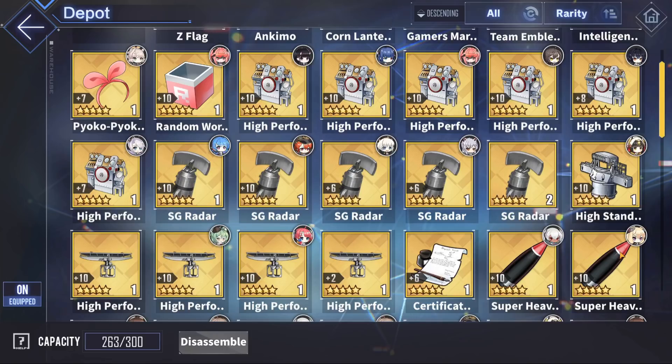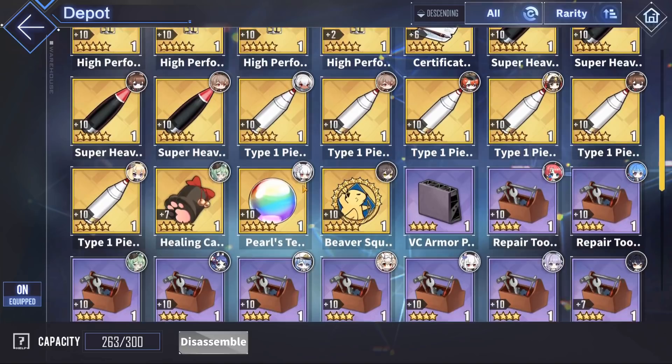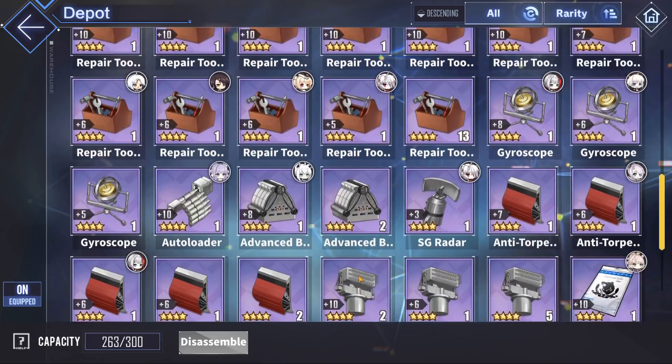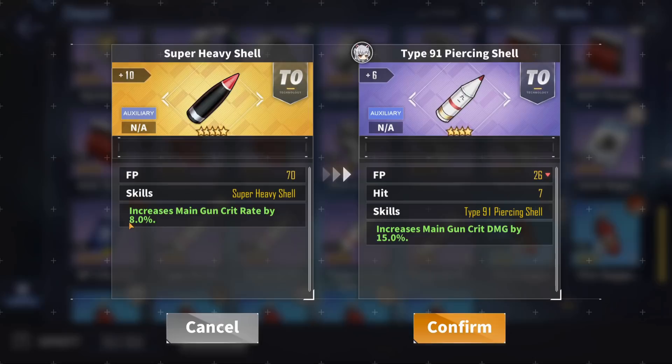Some other good options are of course the standard SG radar for some very nice accuracy boosts. Accuracy is a really, really big thing for battleships — if you miss that salvo, you're kind of screwed. Some other good options are the normal purple fire control radar, and also the purple version of the white shell.